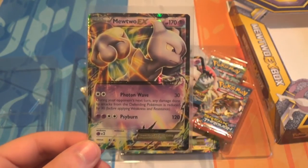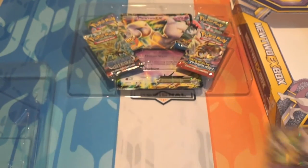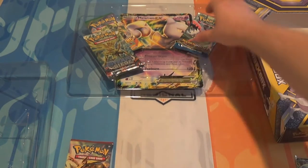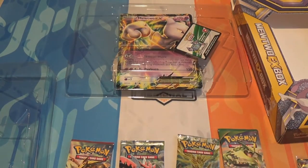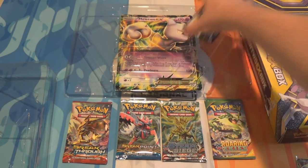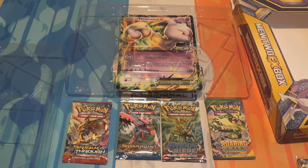I don't actually know if it's a reprint with the attacks or anything from any other set or not. So we've got Breakthrough, Breakpoint, Steam Siege, Roaring Skies. And we have the code card for the box which I'll put over to the side here. I think the code will just give you the Mewtwo as a promo.